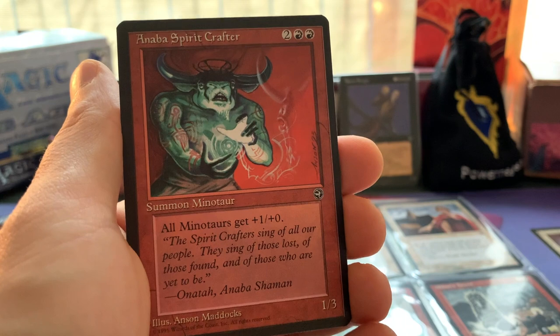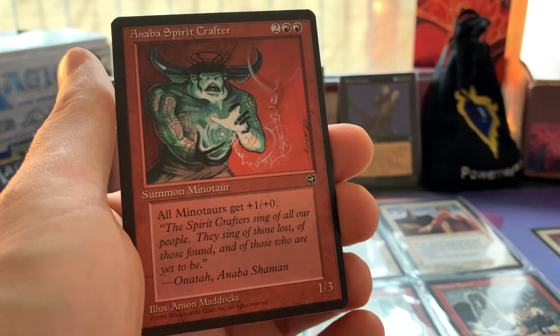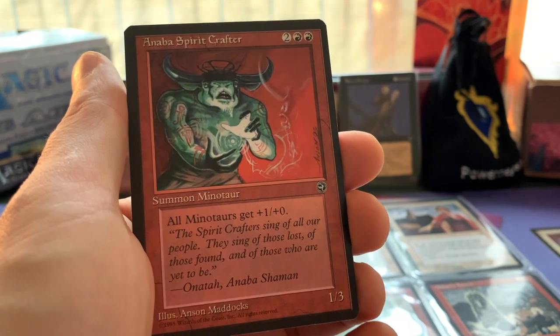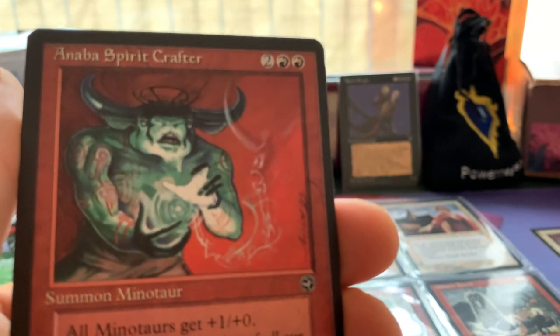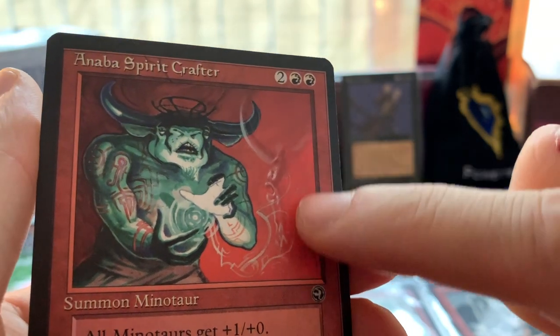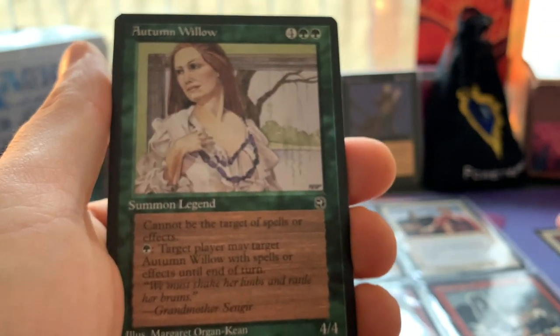This is Spirit Crafter - two red and two to cast, all Minotaurs get +1/+0, and it's a 1/3 creature. I like the fact that it's a 1/3 - not a 2/2 or something, it's quite beefy, it can stay alive. You can still bolt it though. Very interesting art by Anson Maddocks.